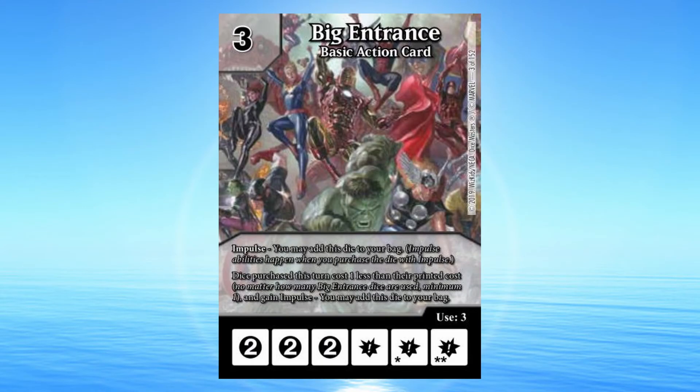Big Entrance: 3 cost basic action card. Impulse — you may add this die to your bag. Impulse abilities happen when you purchase the die with impulse. Dice purchased this turn cost 1 less than their printed cost. No matter how many Big Entrance dice are used, minimum 1.